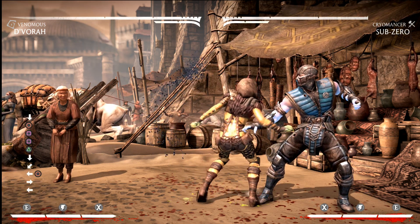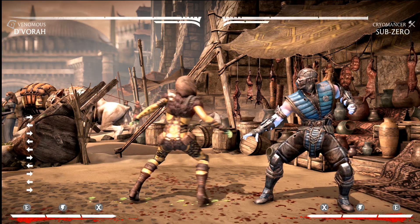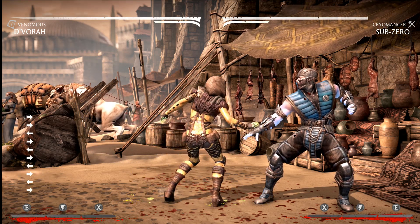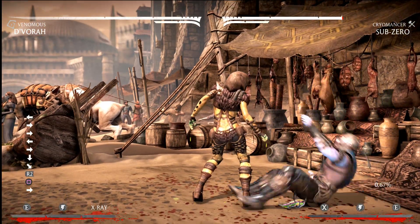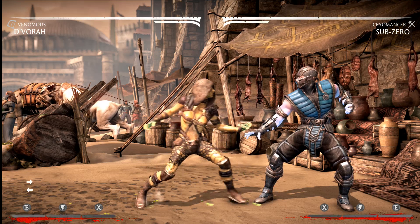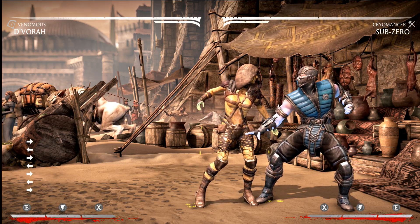Venomous D'Vorah is one of my favorite characters to lab because I love working out all of the weird intricacies of her damage over time. I found something here that I'm not sure if it's known or not, but it has to do with her EX spray. Her EX spray does damage over time — if you hit with it you can see it's 0.67 — and the weird thing is it does damage over time in addition to any existing damage over time, so there are two separate tick timers going on.